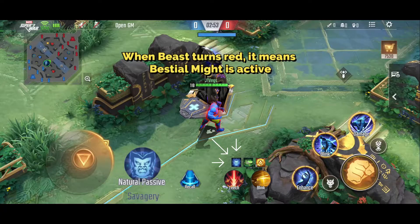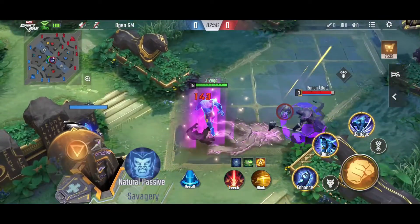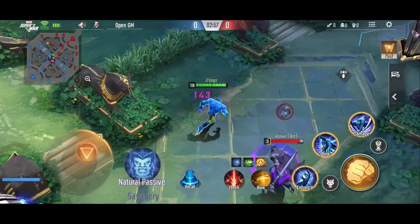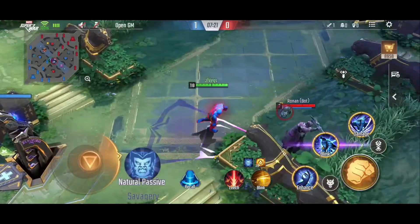The second passive is Bestial Might. Beast becomes immune to control effects once every 55 seconds. When triggering this control immunity effect, he gains tenacity for 4 seconds. This passive, Bestial Might, is probably one of the best toolkit for an Assassin role. This is very helpful for Beast when he is on the hunt, as he can burst squishy heroes or crucial enemies and no one can stop him due to this passive.